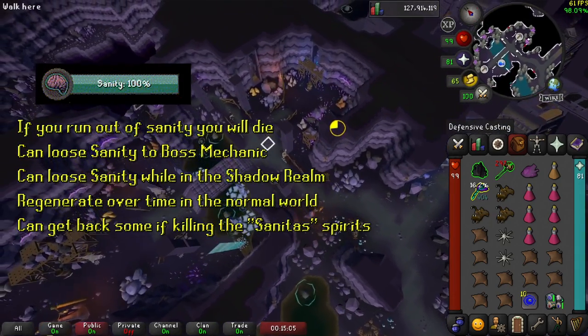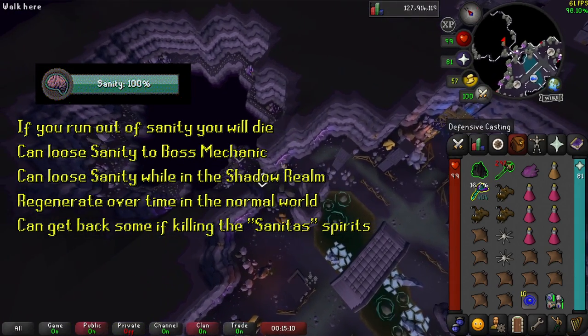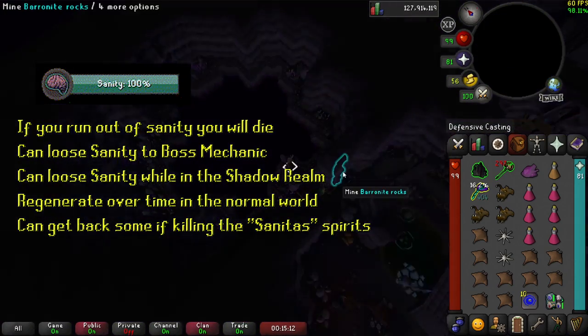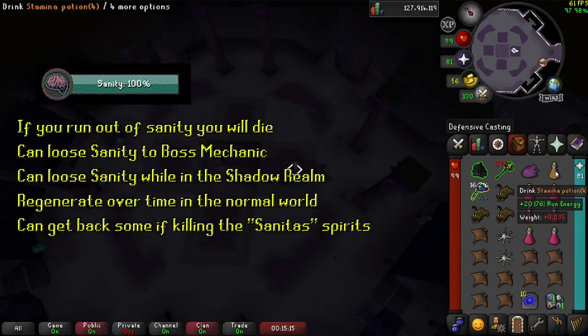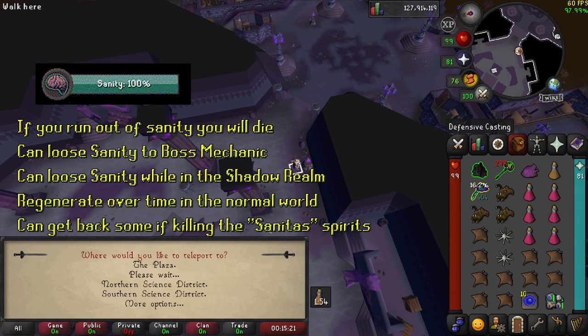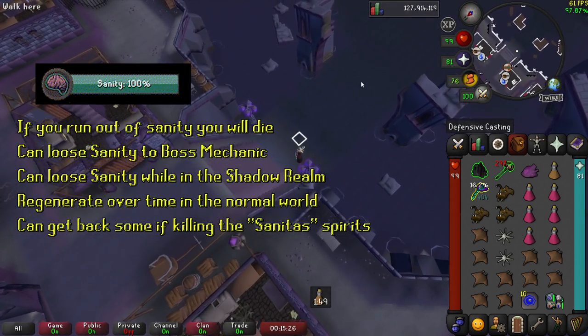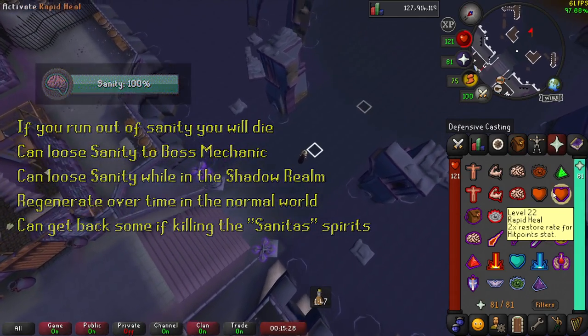Let's talk about the Sanity. You have a small bar in the upper left corner that lets you see how much Sanity you have. If it gets to 0, you will likely have to teleport out or you will die because you will permanently take high damage over time in the Shadow Realm. You can lose Sanity by getting hit by the boss's mechanics or over time while being in the Shadow Realm. It will regenerate slowly in the normal world.